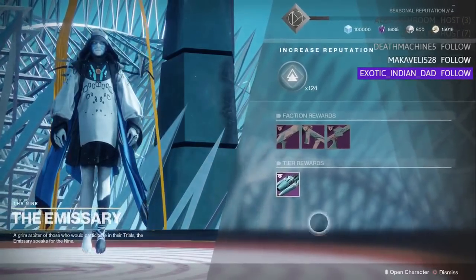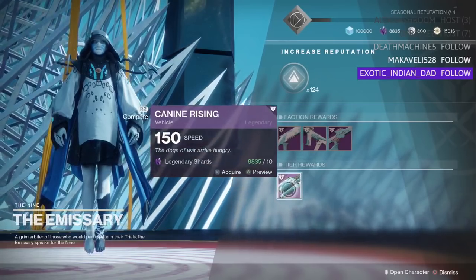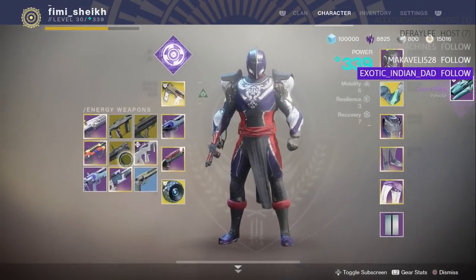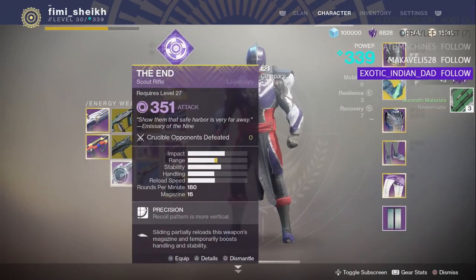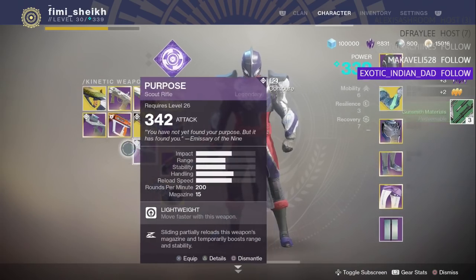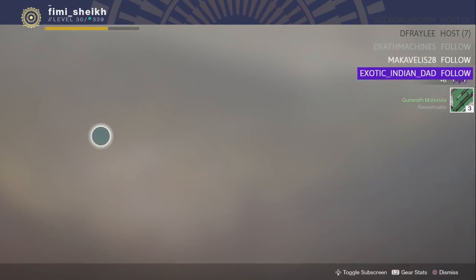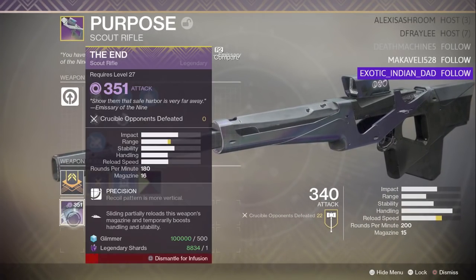I now have another tier reward — this is basically for getting to seven wins. I can pick up the Canine Rising sparrow and it'll have a random perk on it. Also going to delete all this — don't need these 350 and 342 scout rifles. I'll put this End scout into my Purpose build since that's the only scout rifle I ever use. Let's infuse it — light level gains.